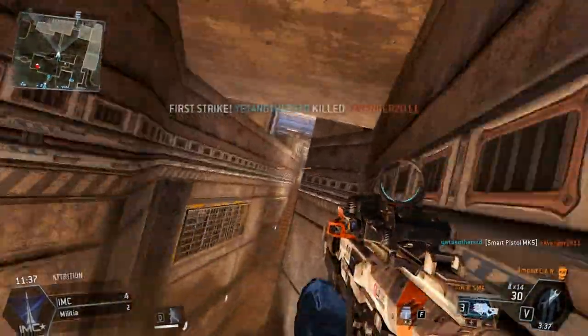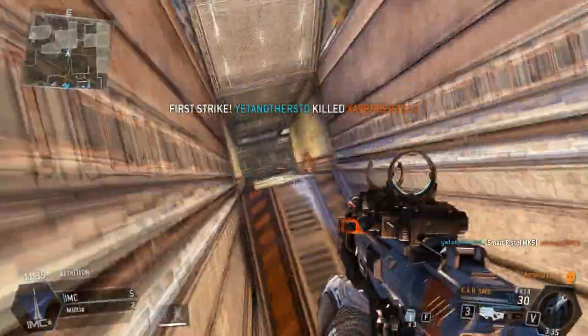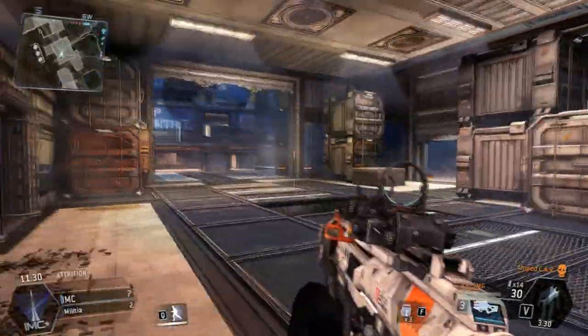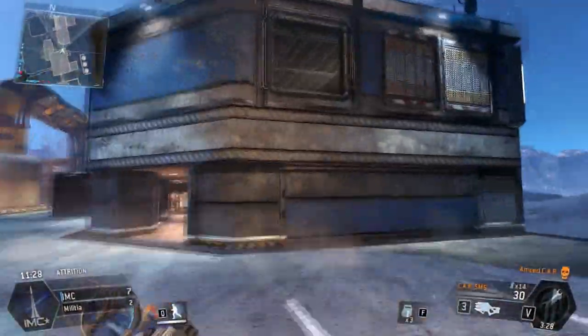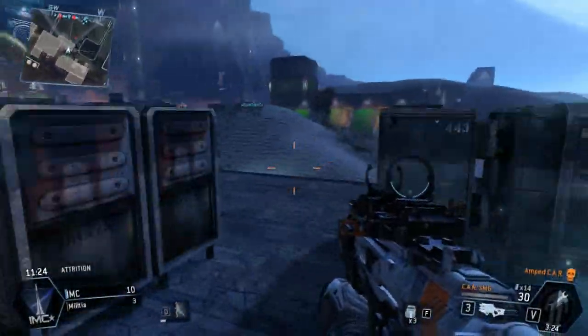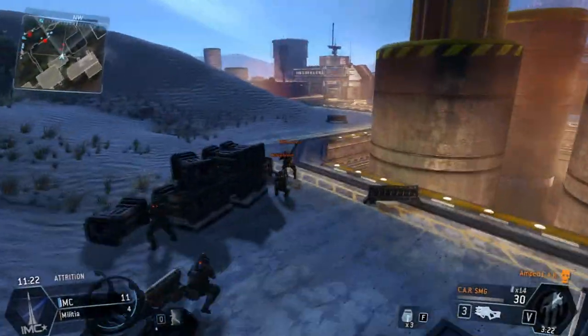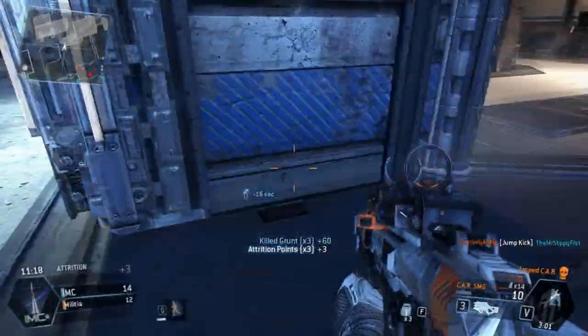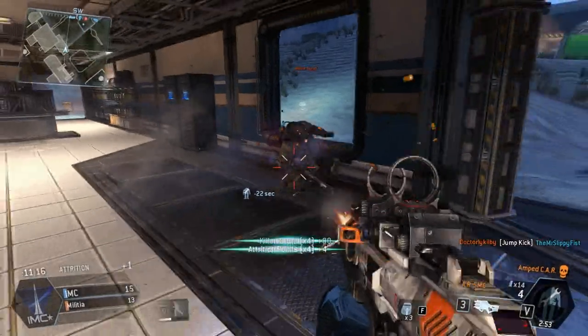Did you see all those grunts jump over the chasm or canyon? They jumped over it in unison. I love that, that was hilarious. I stopped right at the perfect moment. I'm using the Amped CAR burn card, the Amped CAR SMG, to try and get a little bit of an edge, get as many kills as possible as quickly as possible. I immediately stumble into a squadron of grunts and take them out.